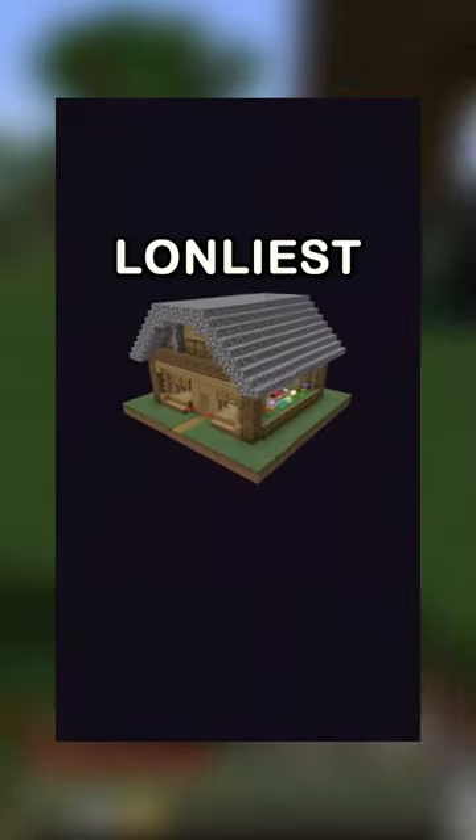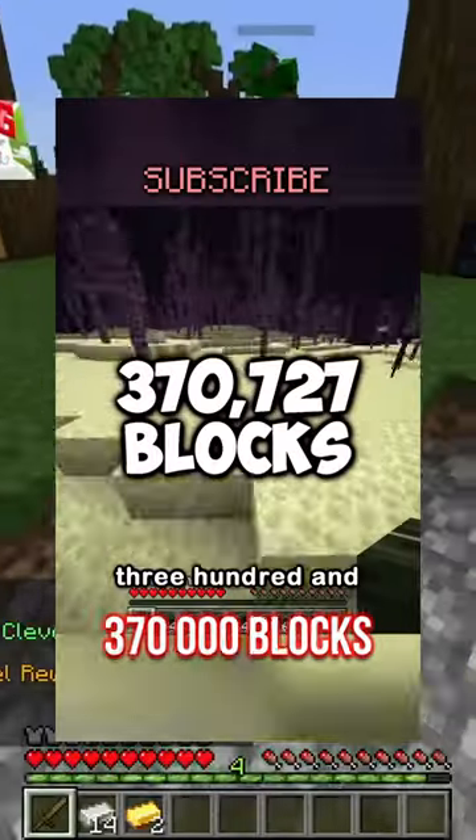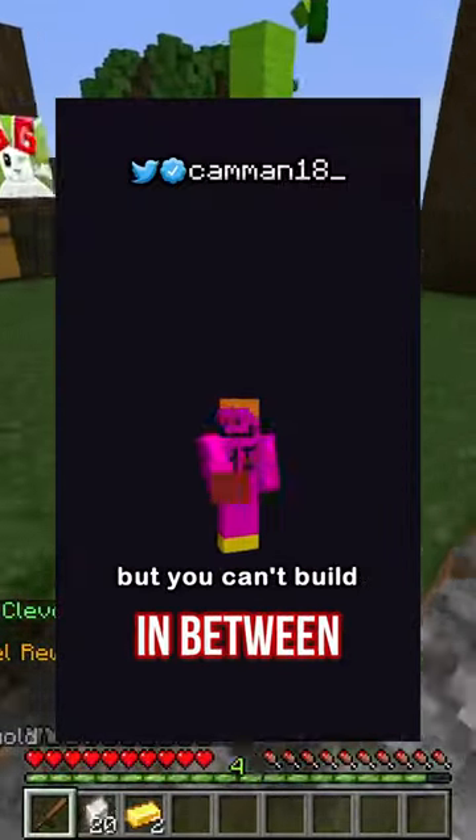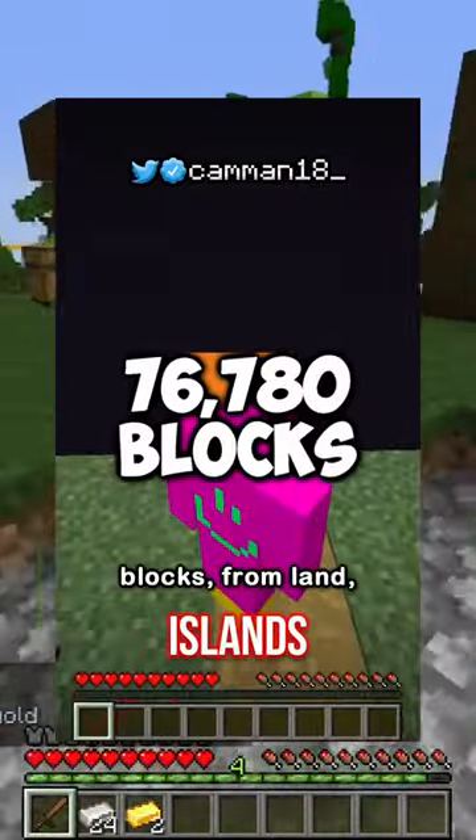This is the loneliest house in Minecraft. 370,000 blocks in the End islands is a huge gap of void, which the house was built in between, at a distance of 78,000 blocks towards the main End islands.